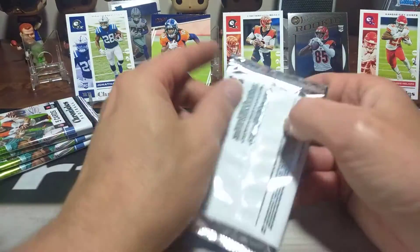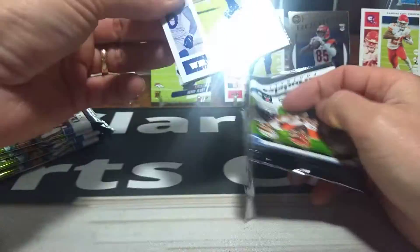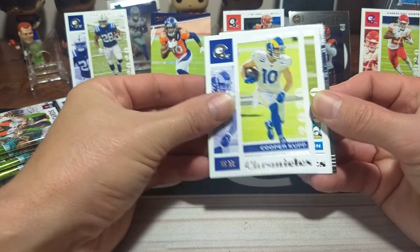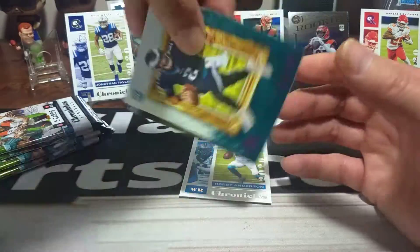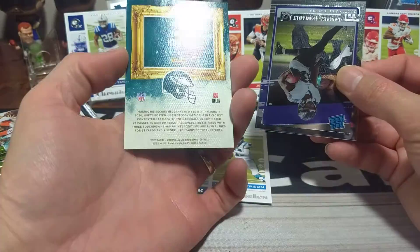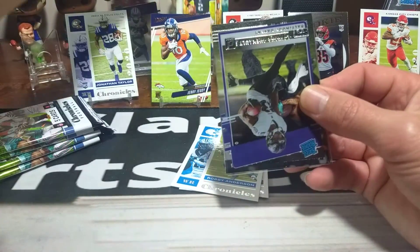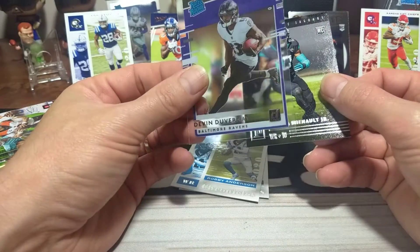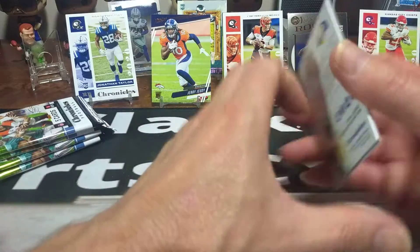It's a pretty good little start right here — Jonathan Taylor, Joey B, Tee Higgins, and Jerry Jeudy. See if we can see a Herbie in here as well. Cooper Kupp. Robbie Anderson. And there he is — Jalen Hurts. Jalen Hurts Gridiron Kings right there. Nice Jalen Hurts Gridiron Kings. That's Devin Duvernay. And LaViska Shenault right there.